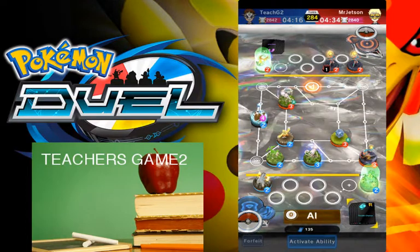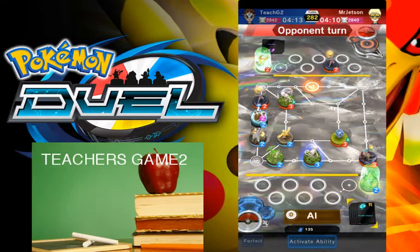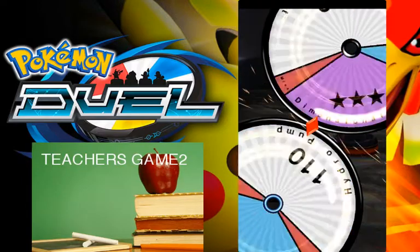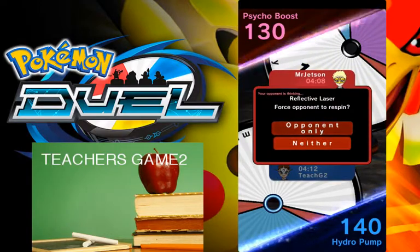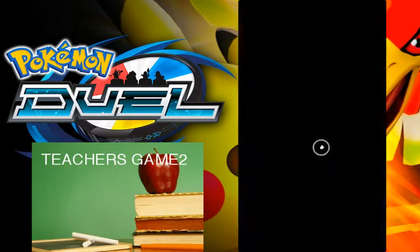Throw out Deoxys — cause that's what you're gonna do. I'll get Terrakion out. Come on Mr. Jetson — just to make sure we get that Terrakion out I'll attack that Deoxys, cause I know he's gonna go for it again. See how this goes, really want that Turtle Missile. See if he forces me to respin again — probably won't. Oh, he does! Dang man — no Turtle Missile the whole time I had Blastoise out.